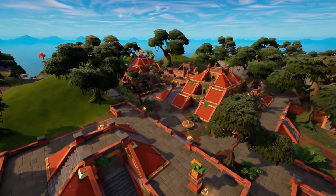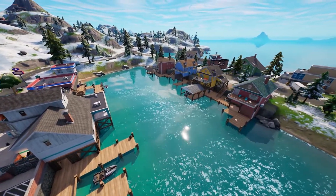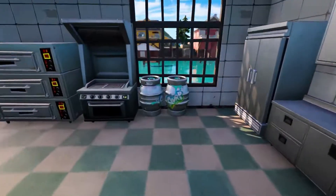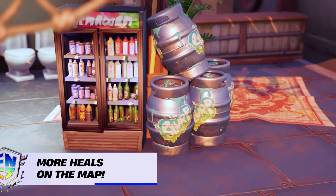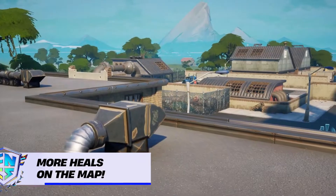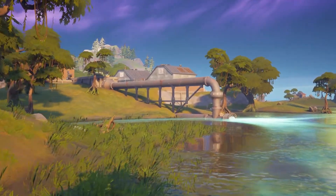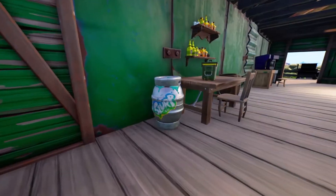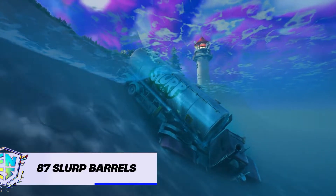Let's dive into some of the new changes and effects on competitive play. The first change that will seriously impact the way competitive games are played out is the large abundance of environmental heals now available on the map. Previously in Chapter 2, a lot of the Slurp Barrels were mainly located at Slurpy Swamp, with others thinly spread across the map. Now in Chapter 3 Season 1, there are 87 Slurp Barrels distributed rather evenly across the map.